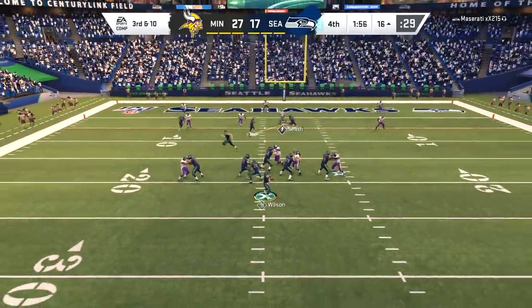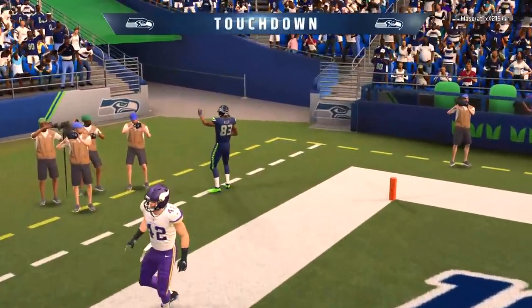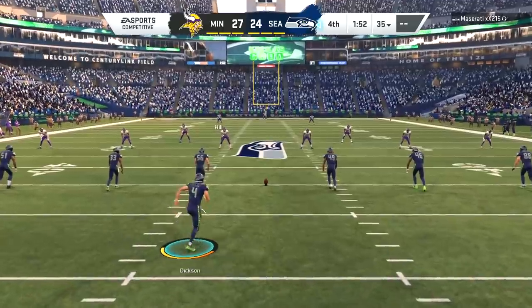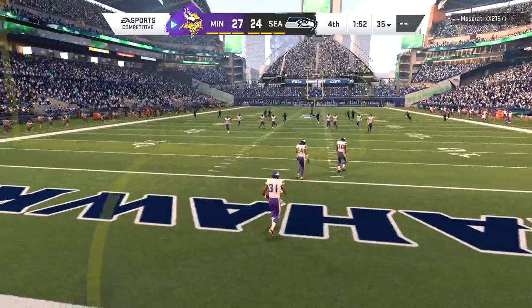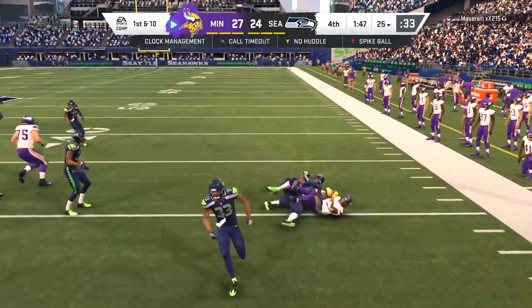Out of the two-minute warning we're going cover-four defense, very conservative — make sure we don't give up anything over the top. But in the corner it's Moore, and Moore has got the Seahawks within now three points after the Jason Myers PAT. The Seahawks are electing to kick deep with all three of their timeouts left. They're gonna rely on Bobby Wagner and the defense to get a stop and get the ball back for Russell Wilson to come up with one of his signature clutch drives.